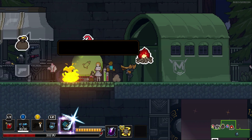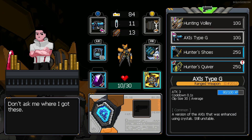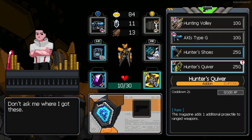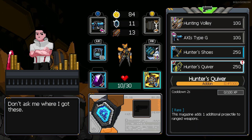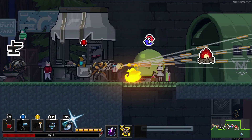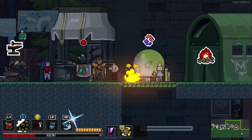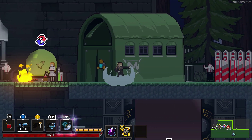Whoops. Now I definitely need to heal. Hunter's quiver — adds one additional projectile to ranged weapons. That's already a pretty crazy weapon — it's a missile type, that's already a lot of projectiles. Let's go ahead and save the money and rest because I need to heal.